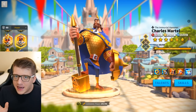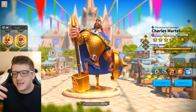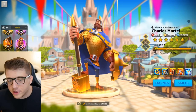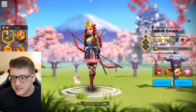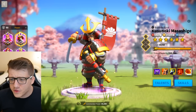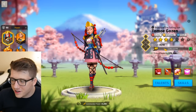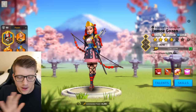Moving on to pair number nine. I don't think AI has done this as a ranking — meaning number 10 is worse than number nine — I don't think that's what this is suggesting. We have Tomo Gozin as the primary commander and Kusanoki as the secondary. So we're seeing Kusanoki popping up again — it looks like AI really loves Kusanoki.